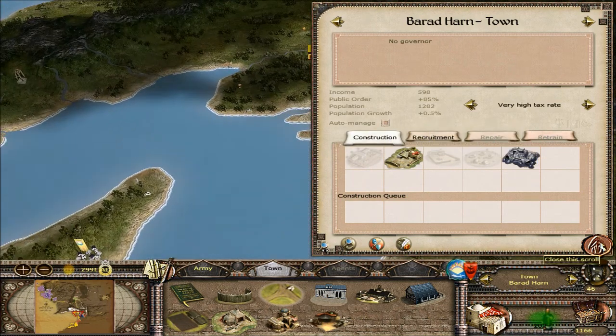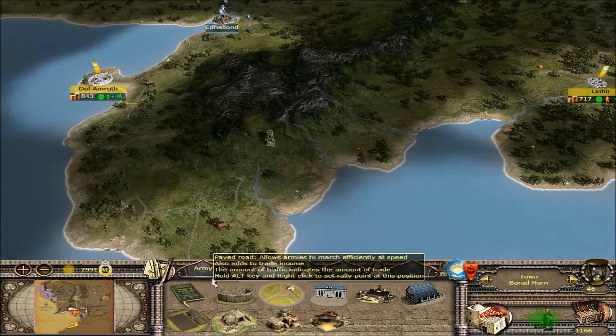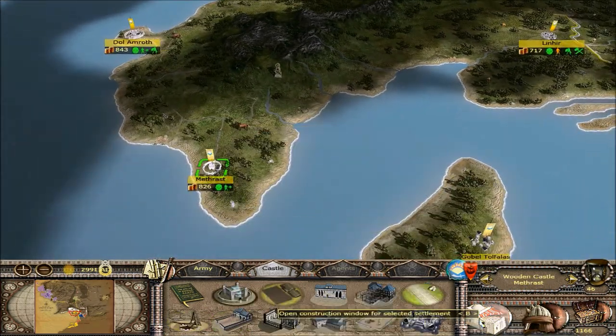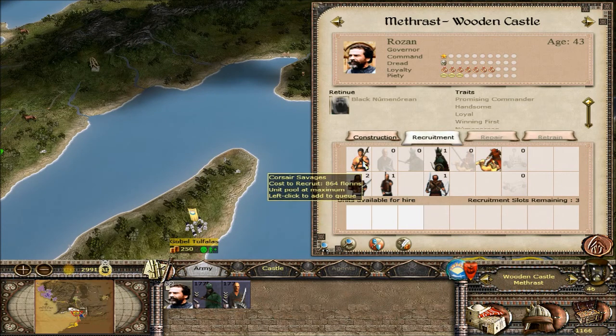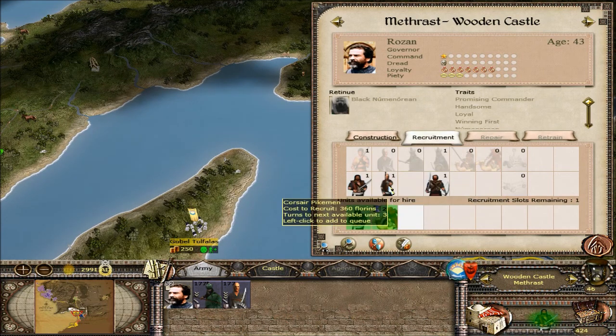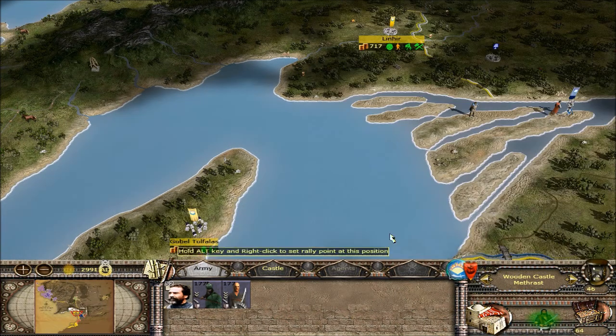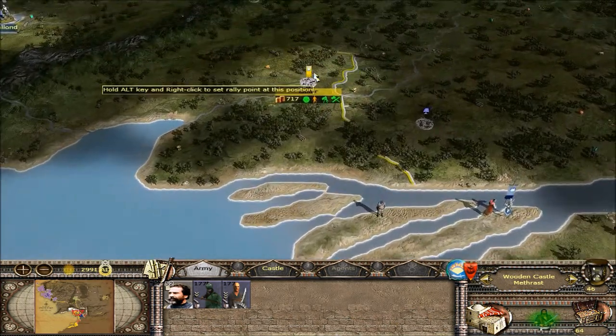We should probably focus on a few buildings somewhere — a caravan stop might be useful here. Let's go ahead and start recruiting down here again. We should probably think about making a third army here. Let's go ahead and get some more raiders, some camels, and some spearmen. That's going to burn up our money again but we should still be okay — just over 1700 in the coffers.